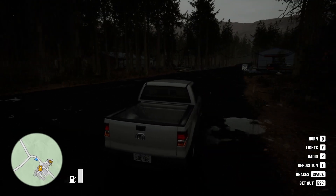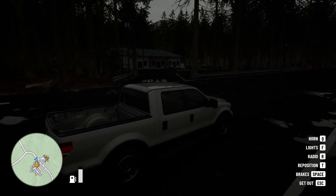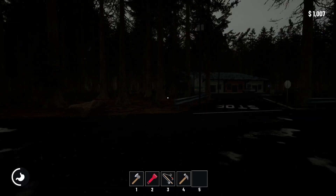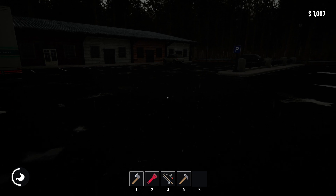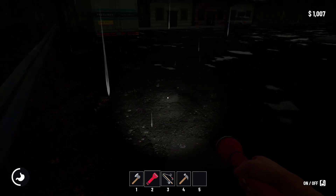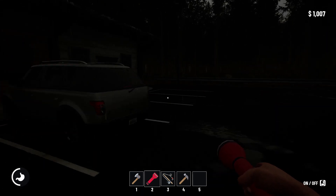You need to buy it in the shop — I already bought it, so I'll show you where. It's very dark at night and you cannot forward the time unless you have a bed, which I'll also show you. I already have the flashlight; for me it's at number two, so you just push number two, click it, and you've got the flashlight so you can see at night.